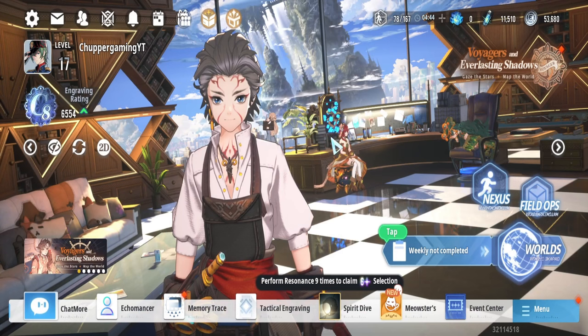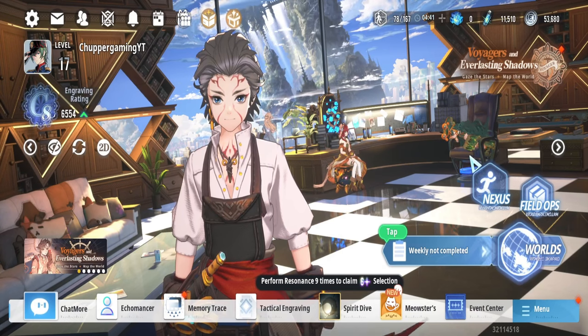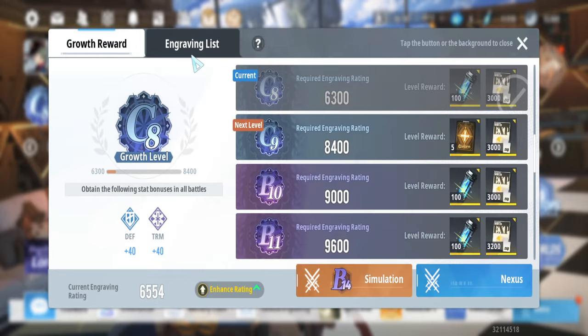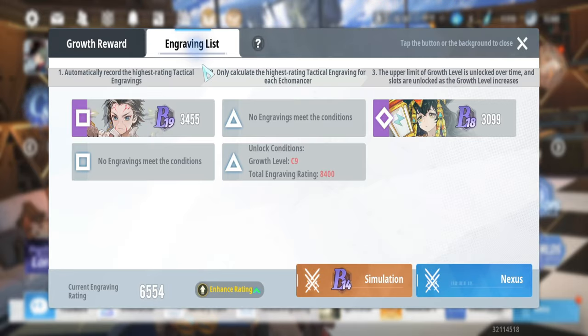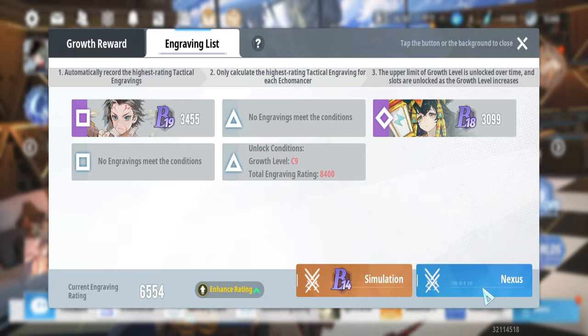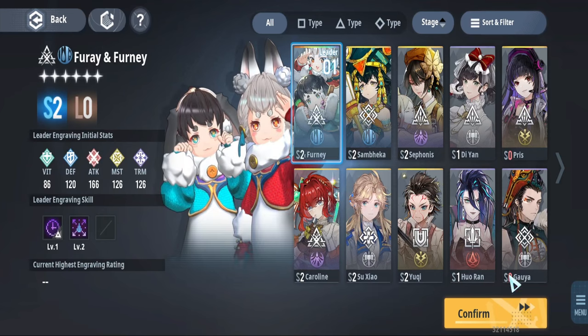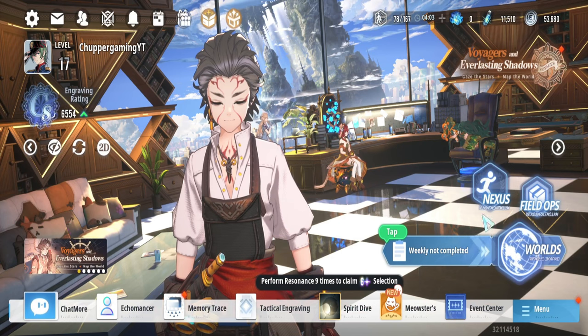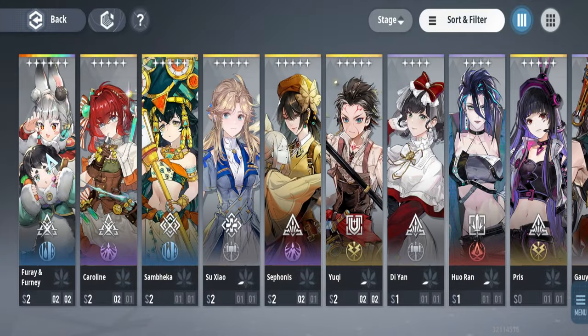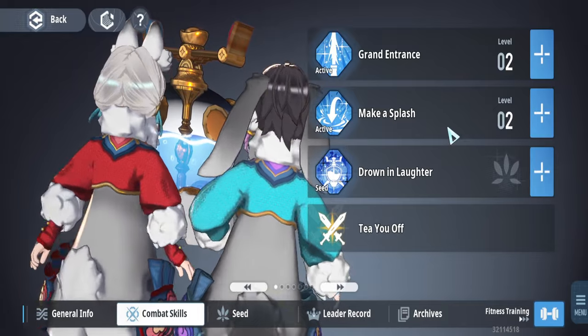To increase the engraving rating, press on the hero, go to the engraving list, and you'll see which heroes have an engraving available for leader use. You can also check other heroes and see exactly how to increase their engraving and where to get the resources — mainly from the Nexus, and also through the Simulator, which is still connected to the Nexus.